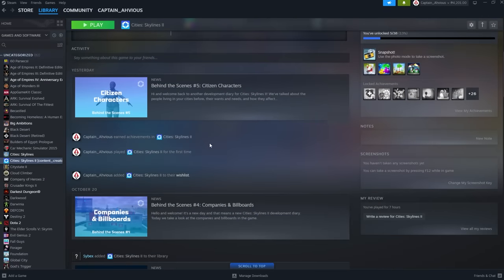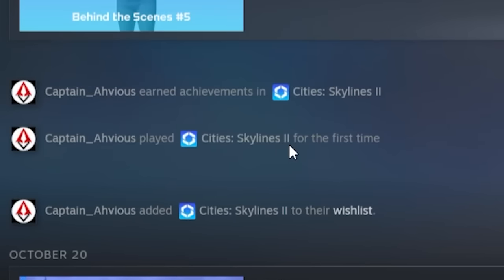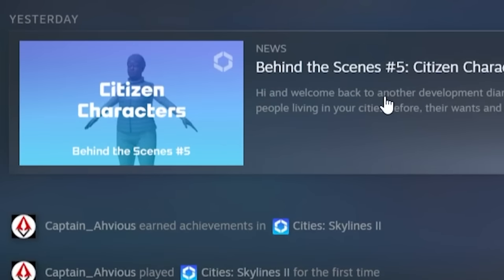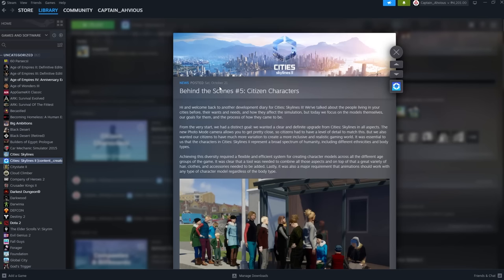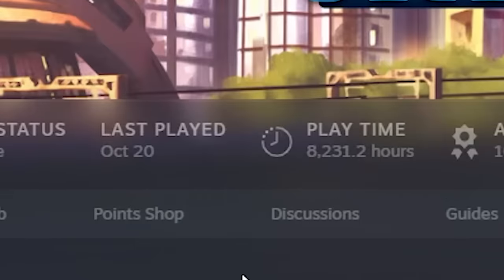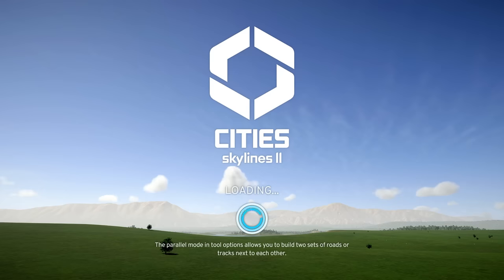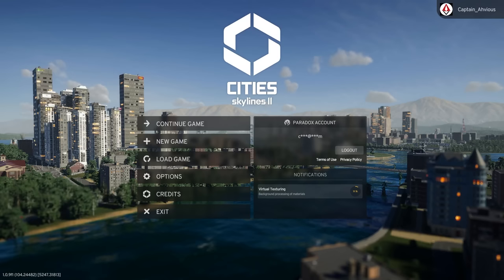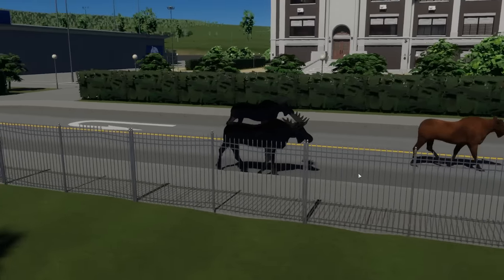When we scroll down, you can see in the activity feed that October 20 was the behind-the-scenes number 4. Then I played Cities Skylines 2 for the first time after October 20, because yesterday was the behind-the-scenes number 5 on the 21st. My Cities Skylines 1 last day played was the 20th, because after that I started playing Cities Skylines 2. I have now become an absolute legend, all for the wrong reasons.